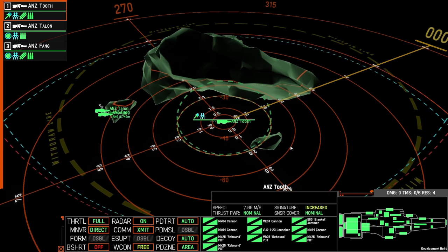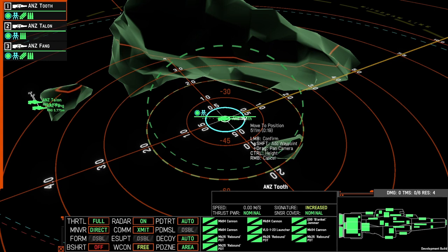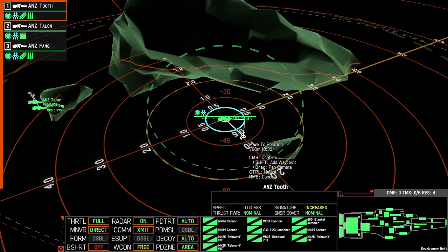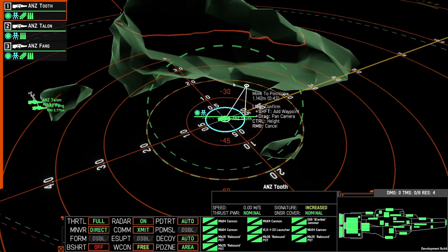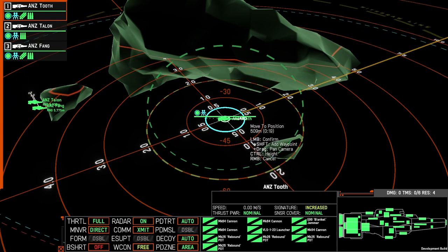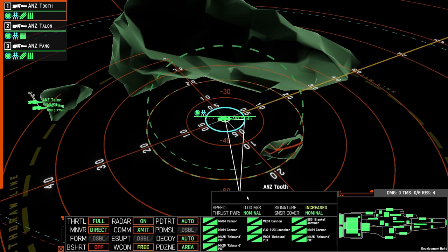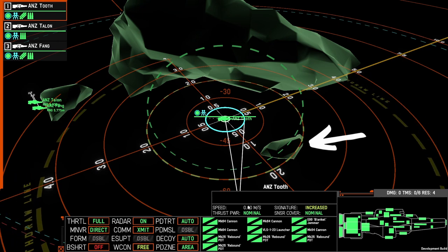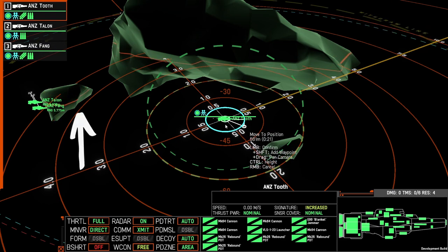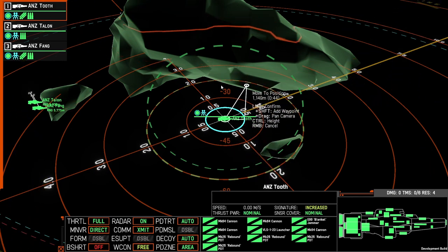Moving in 3D is a challenge for those who haven't done it before. To understand where you are in terms of elevation, hold Control and move your mouse up and down to move your ship up and down in the battle space. Two things occur in the background: the orange line projected on the terrain goes up and down as you move your mouse, and so too does the withdrawal line. Use these as indicators when moving your elevation markers so that you understand where you are and can plot your waypoints accordingly.